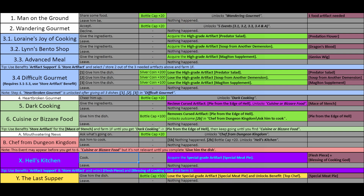On this spreadsheet that you can see here, you have all the parts. Going fast through this: you start on number 1, Man on Ground; then number 2, Wandering Gourmet; then you unlock the fork, which is 3-1, 3-2, 3-3, and also 3-4. You also unlock the ability to get Mouthwatering News. What we're going to focus on is 3-1, 3-2, and 3-3, and when you're done with those you can also do 3-4. Then you have 4, Heartbroken Gourmet; Dark Cooking; and the 6th, Cuisine or Bizarre Food. That will lead you to B, Chef from Dunning Kingdom; and then Hell's Kitchen and the Last Supper, which is the very last one that will also give the benefit.